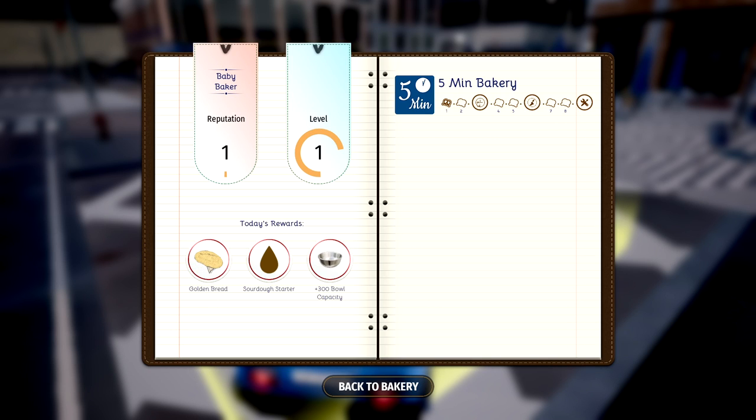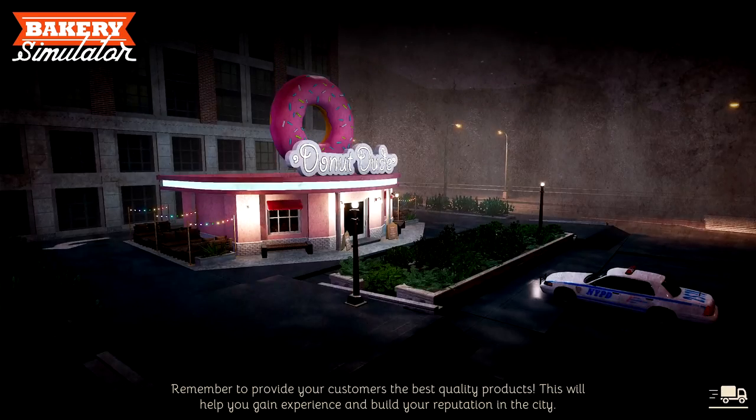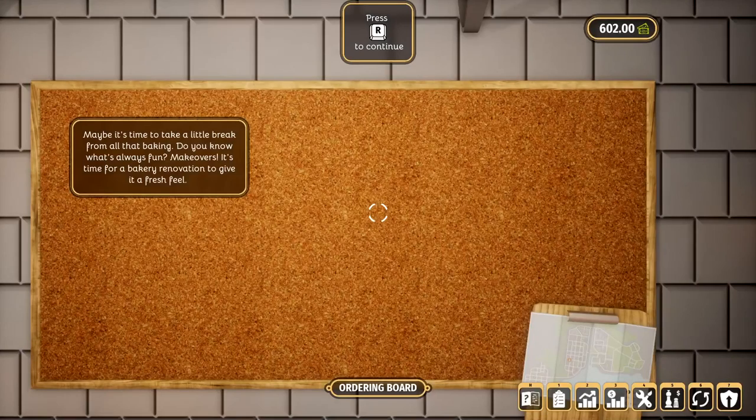100% score, 0% delay, and we get 150 smackeroonies for our delivery. Very nice. And we get some golden bread, some sourdough starter, and 300 bowl capacity. And that's basically the tutorial. So with that out of the way, we can start our very first day and make some very delicious things for our customers.